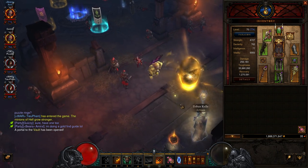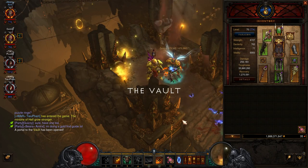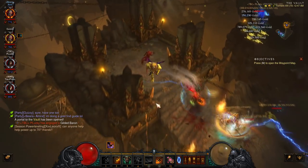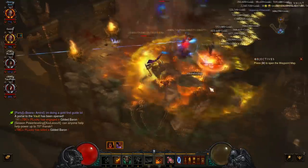You'll want every piece of gear re-rolled to max gold find with set or legendary items. I start out this vault with 1.8 billion gold, and end up with 2.4 billion gold, netting around 576 million gold per vault.